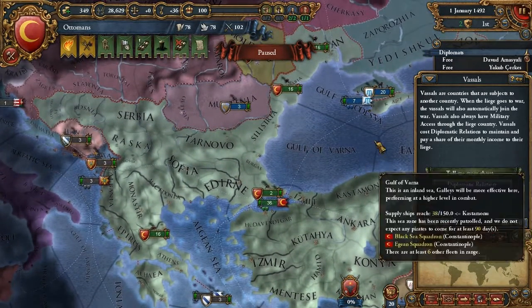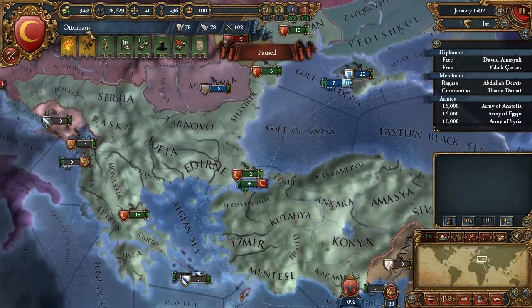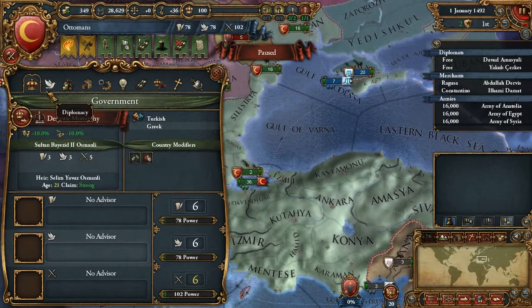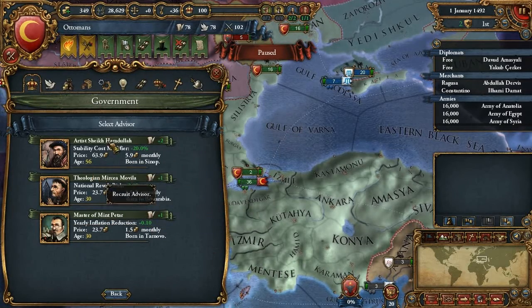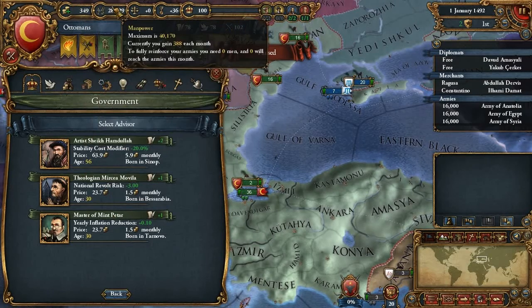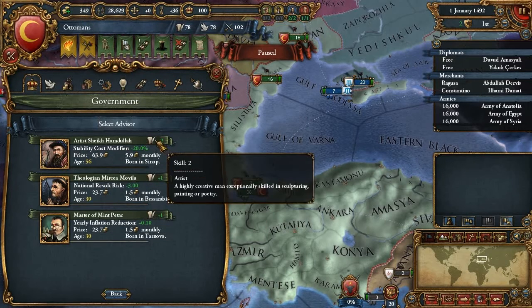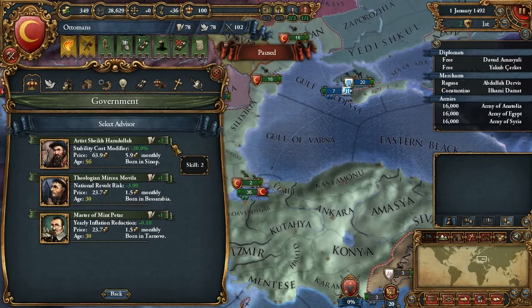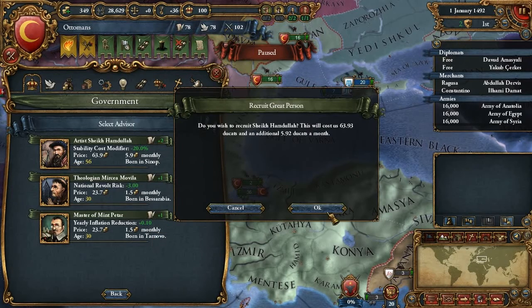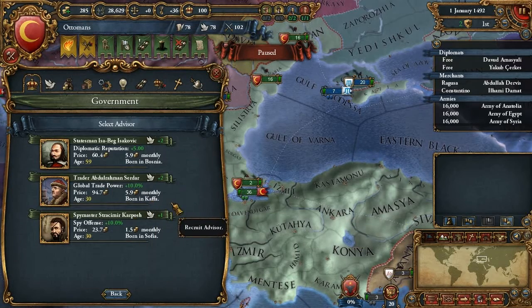Let's disable the hints and have a look at our current state. We need an advisor, and since our stability cost is at zero, we should probably reduce the stability cost, which will also benefit us with two administrative power points per month. Let's get him - even though he is kind of expensive to maintain, he'll pay off and I'll be able to swap him out later on.